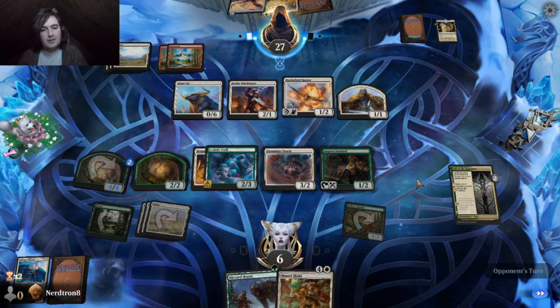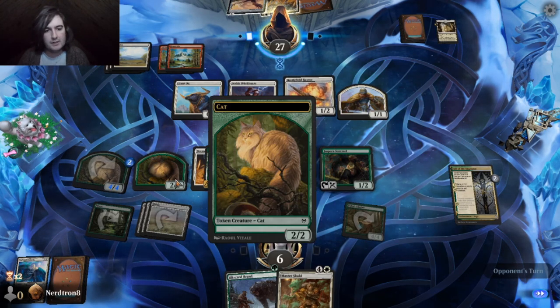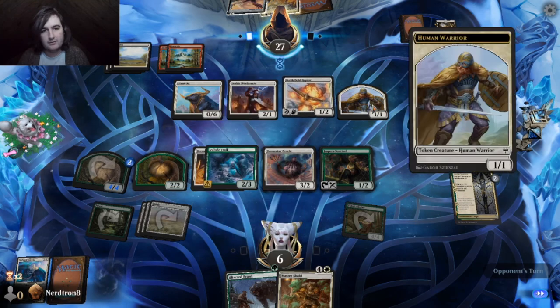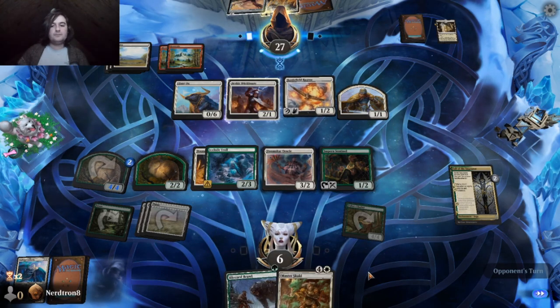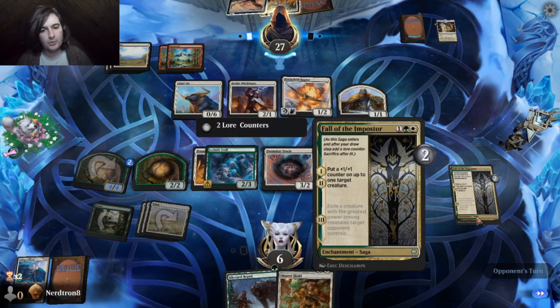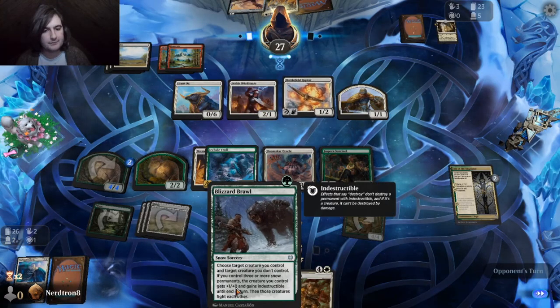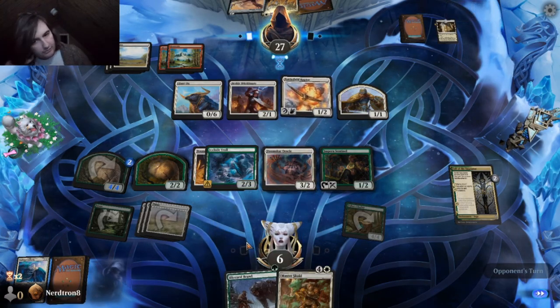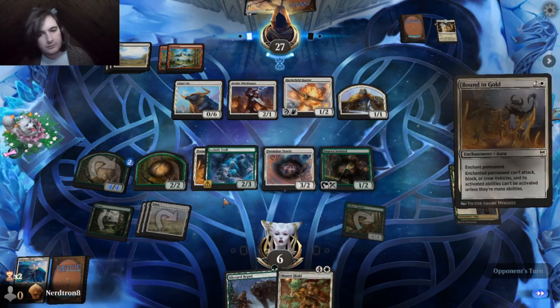Yeah, I will admit this doesn't feel great. Take, exile this one — other one's technically better. But we get to gain two life giving us a little bit of momentum back, as well as taking away one of their walkers. It'll be really annoying every turn that that ox is in play though. Fuck that ox.